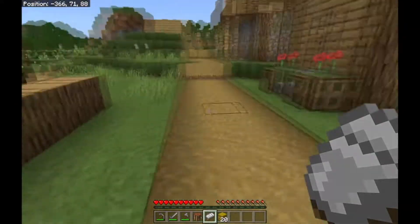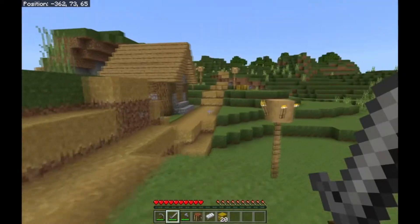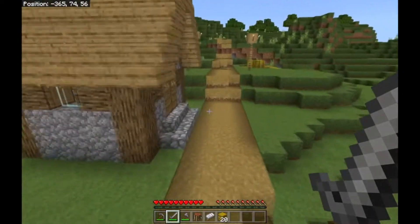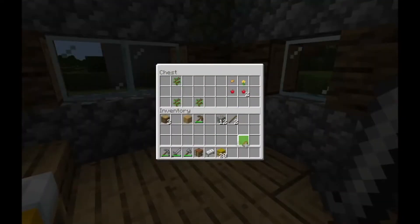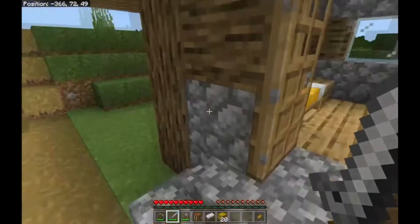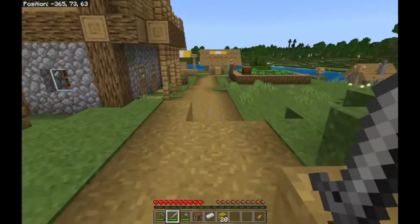There's also a library here, which is kind of cool. Let's have a little look in there. Oh, we've got another house over here. We've got a chest — we've got some bread! One piece of bread. Wow, stingy much? Right, let's go in here and see what we're going to get.